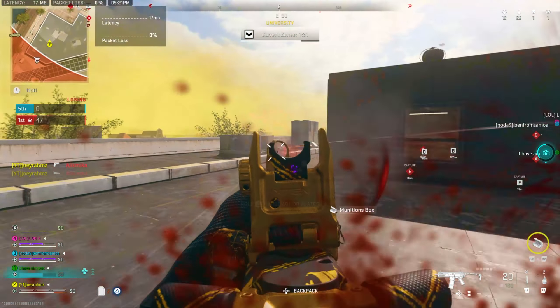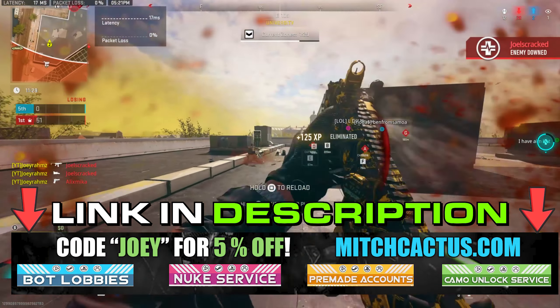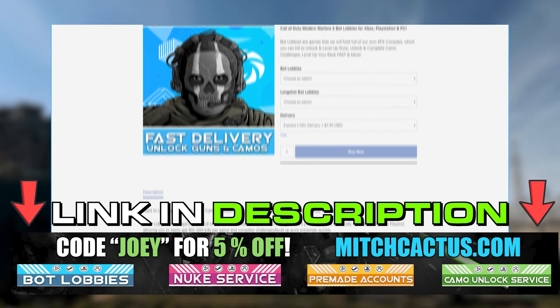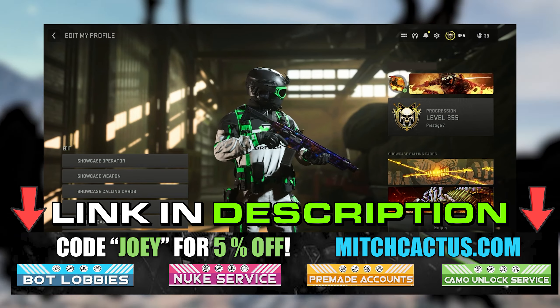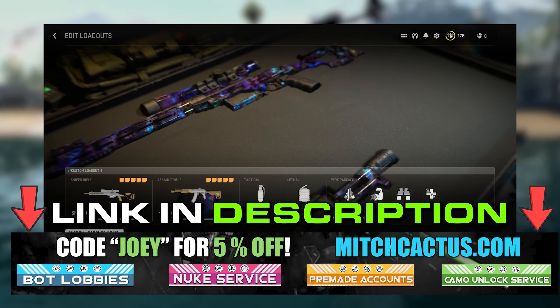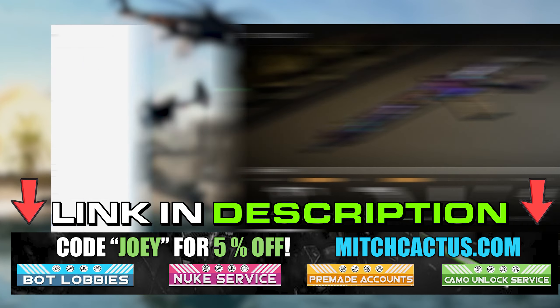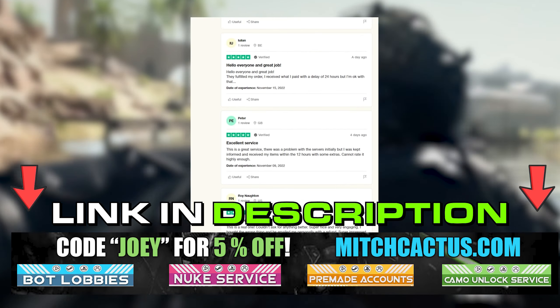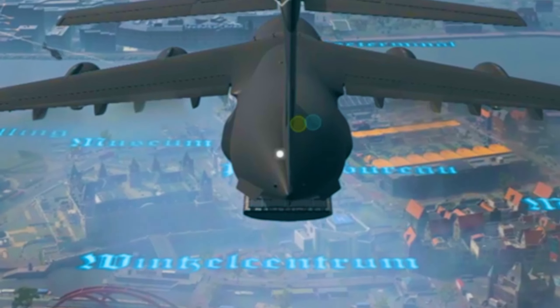Let me quickly tell you about the sponsor of this video before we get into the glitch. You can check out Mitch Cactus — he has all these services to offer. You can unlock any camo in the game including ones that haven't even been released, ORD RC weapons and skins, get into bot lobbies, get nuke services, buy pre-made accounts, and much more. Go check them out at mitchcactus.com and use code Joey for five percent off, or click the link in my description.